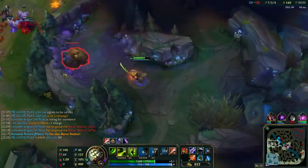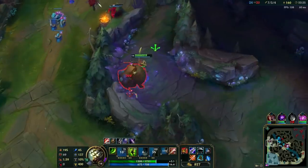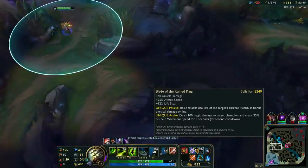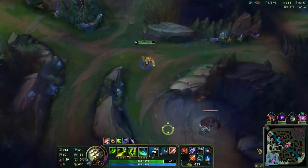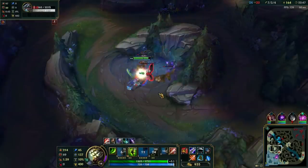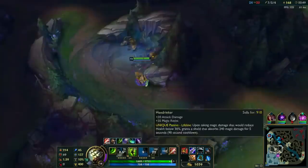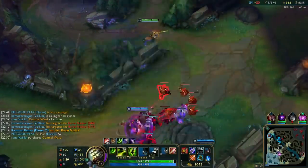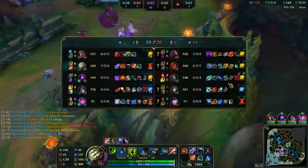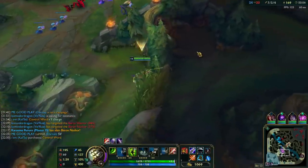I think you guys understand the concept of Yi now. You give up a lot early game and then mid to late game you just play really smart. Your build is usually gonna be orientated around what makes you survive the longest and what makes you put the most damage out. Your three main items are Blood Razer, Blade of the Ruined King, and Guinsoo's - those are the three main damage items. Then after that there's a bunch of options: GA, Maw, maybe even crit. There's a lot of Master Yi builds.